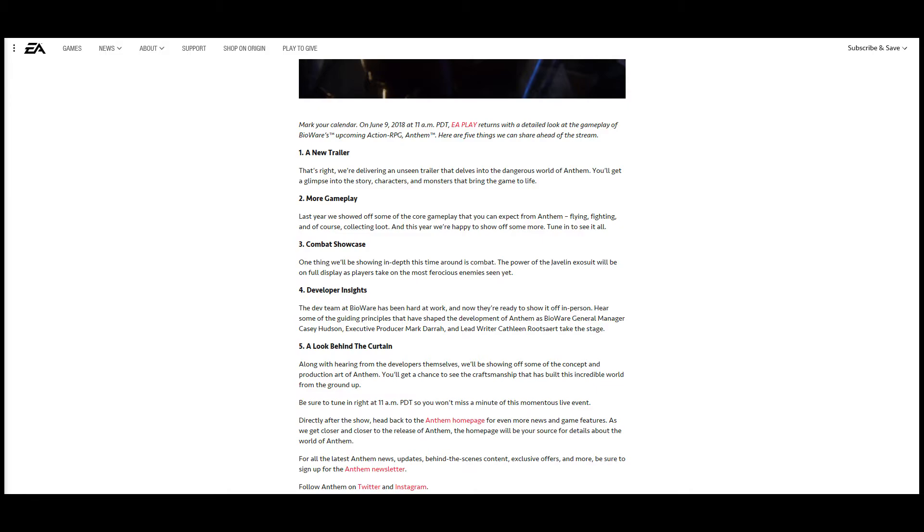So there you have it — a lot of information. It also says to stay tuned to the Anthem website after EA Play to get more information, as they're going to be posting a lot there. The game is coming out in March 2019, which gives them about nine months, so hopefully we'll be getting more regular updates. And of course we'll be here at the Freelancer Codex podcast to deliver that news in podcast form, YouTube form, and as many forms as we can. We appreciate you guys watching — if you like the content, please like and subscribe and let us know what you think in the comments.